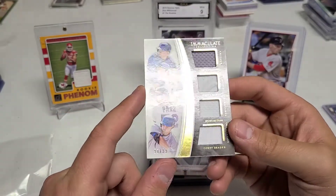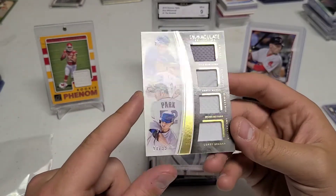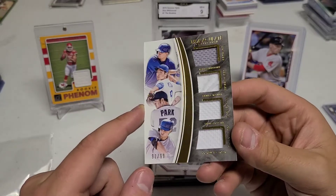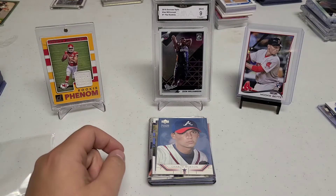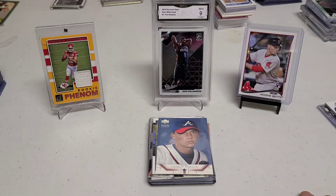Kyle Schwarber is the real reason I bought it because I only have one rookie card of him. I have a lot of Cory Seager and Kenta Maeda cards, but only one Kyle Schwarber so I had to pick that one up. That was $15 altogether from a seller at the Show Place in Binghamton — definitely check them out, they're fantastic.